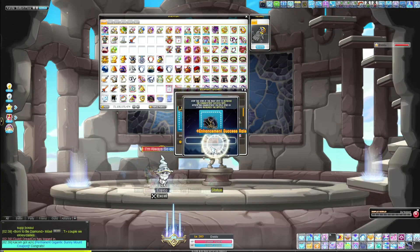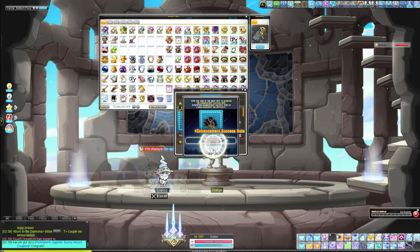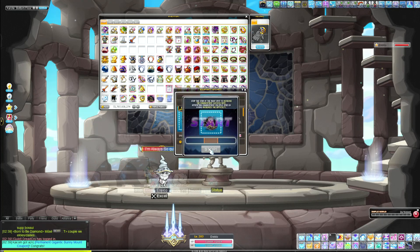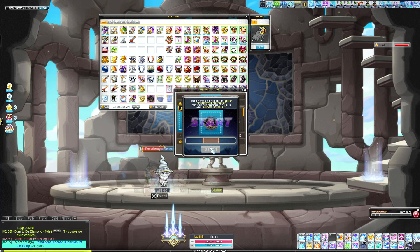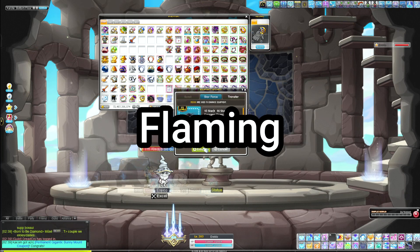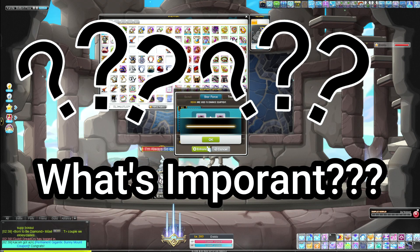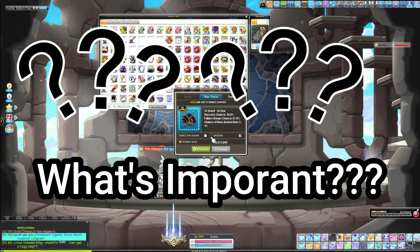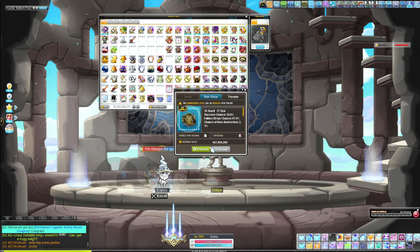The further you get into MapleStory, you realize there's a ton of different upgrading systems, and it can be extremely confusing on what to upgrade. Hopefully this video can help. The different types of upgrading systems in the game are star forcing, cubing, flaming, arcane force, leveling, and fams. The question is: which ones are most important, which are most expensive, and which should you focus on first?